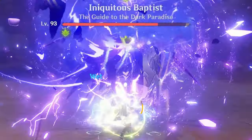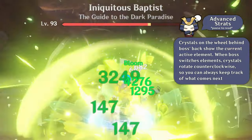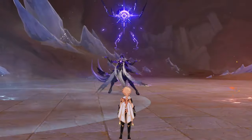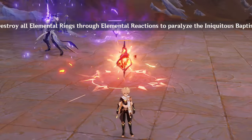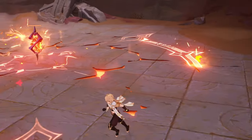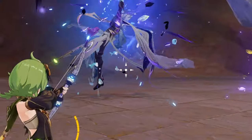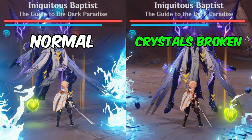The boss activates shields one after another, and once you destroy all three, the boss will get a longer stun and it will be your best window to deal damage to him. In the beginning of a fight and after each cycle, the boss places crystals you haven't destroyed on the ground and summons elemental rings around them. You'll have about 10 seconds to destroy the crystals during that. If you manage to destroy all of them, shields' durability will be halved for the rest of the fight.